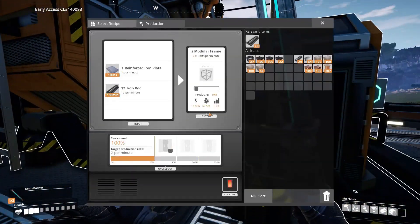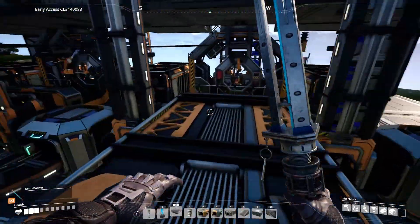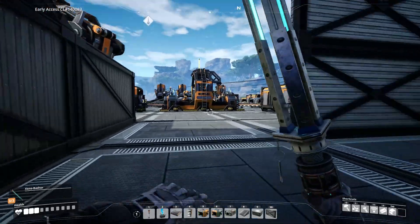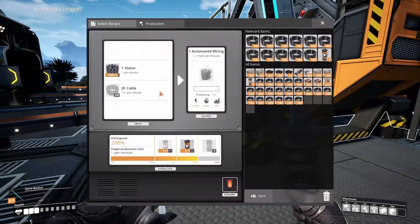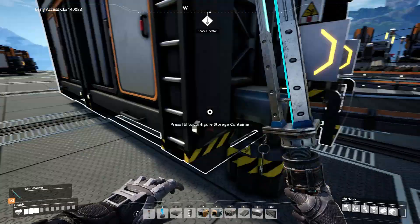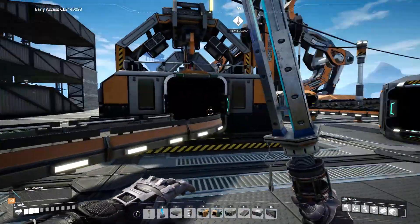We already have 42 modular frames made up, which is pretty good for just this thing just being made. But anyway I'm going to end off this video here — I know it's probably a little bit shorter. Actually, it's the next day now, and we have all of the cables we need for this thing to make the automated wiring for the space elevator, which is very nice.